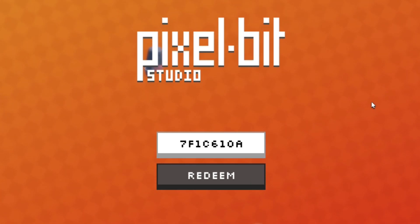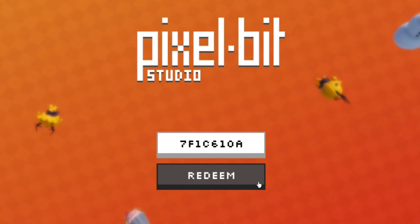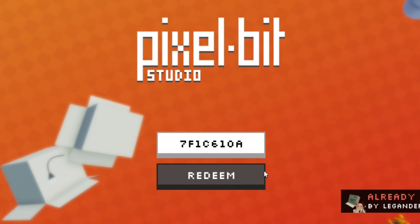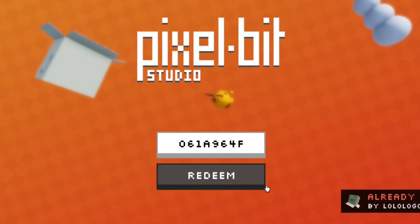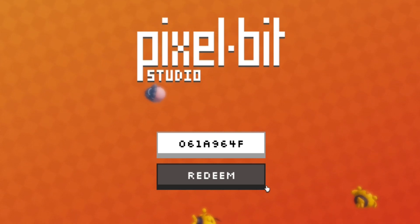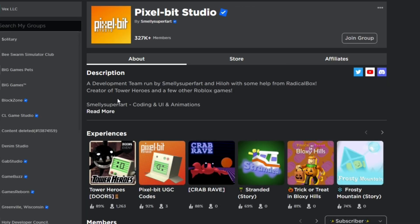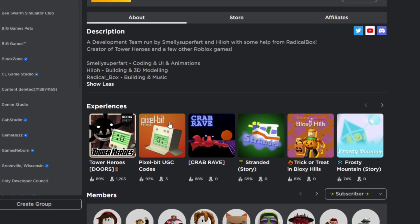The next code is 7F1C610A. Make sure you are redeeming this code in exactly how I put it in, because if you're not redeeming it exactly as shown it won't work. I've actually got my own code that I'm going to be showing you in just a moment — I'll show it at the end of the video. There's another code: 0618964F. Make sure you redeem that one in as well and make sure you are spelling these codes correctly.